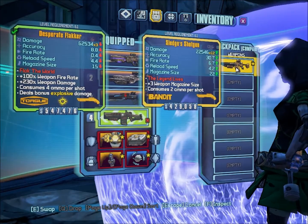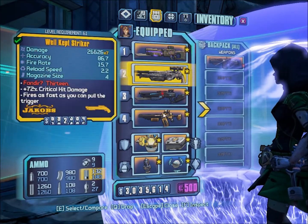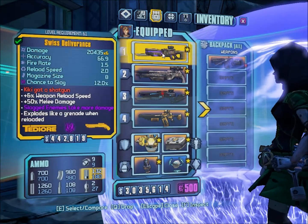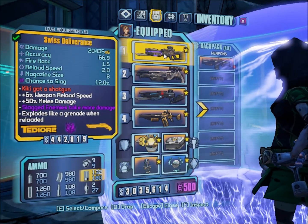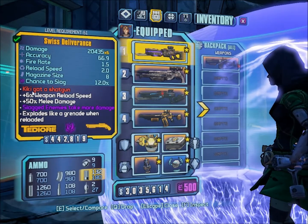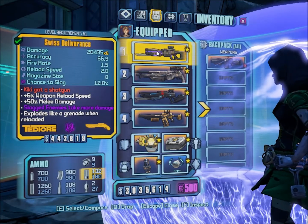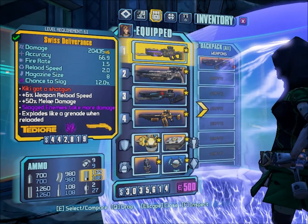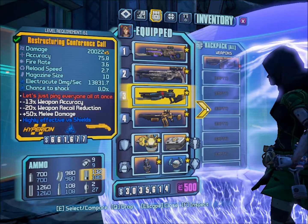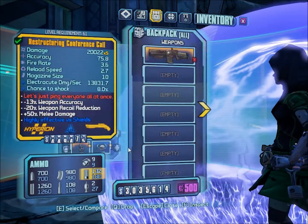Now I'm going to switch to Sledge's Shotgun. Next we'll use the Deliverance — the Deliverance, minus the Swiss. It's got Slag and bonus melee. 'Kiki got a shotgun' is a reference to some old TV show with a pizza delivery guy named Kiki. Deliverance, Kiki, yeah. This one just says 'Flack the World' — that's not a reference to anything, I don't think. I could be horribly wrong.